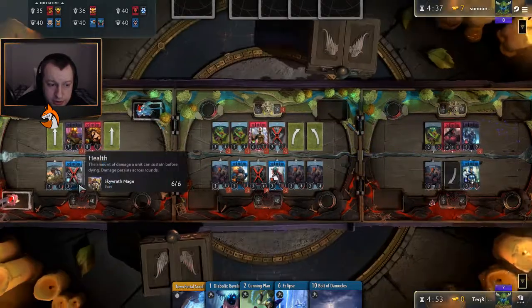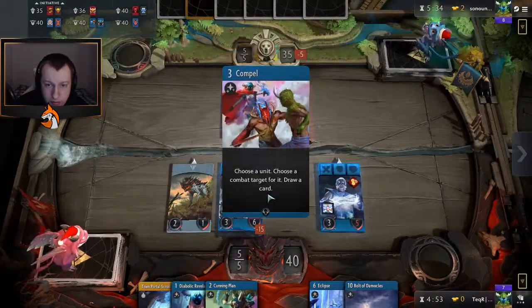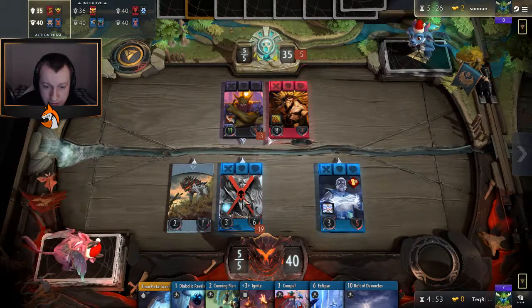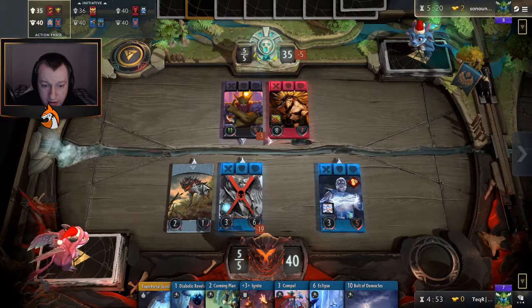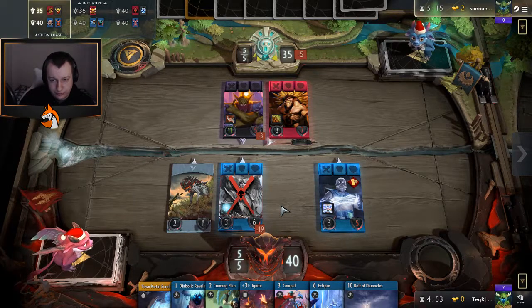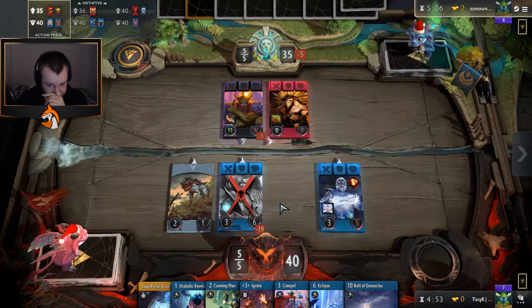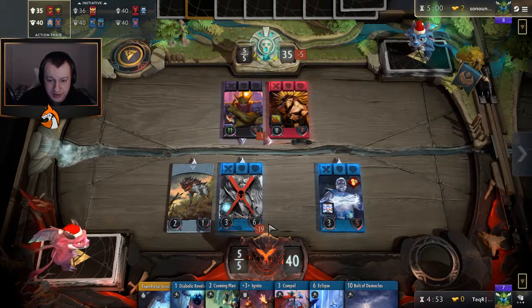This is nice RNG - this arrow means Bristleback is going to go into Skywrath Mage. So I think what we'll do here is just a Cunning Plan - swap these around so the aggro gets taken by the dog.